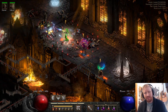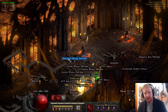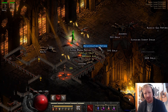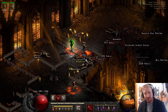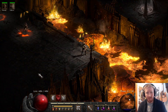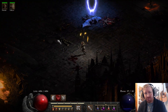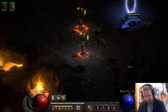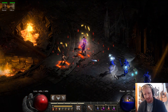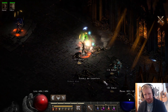So we have the Hammerdin, right — very fast clear speed in the Chaos Sanctuary — and we have the Lightning Sorceress that hasn't been nerfed at all in D2R; in fact there's even a perk to them now. We can also have a Nova Sorceress — Nova is very impressive for players one. There's a lot of competition for this build.